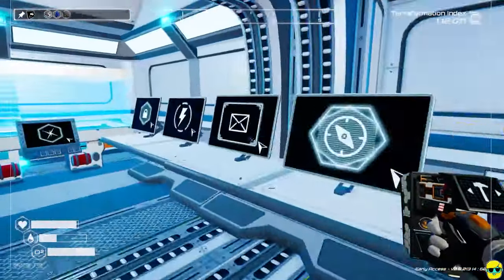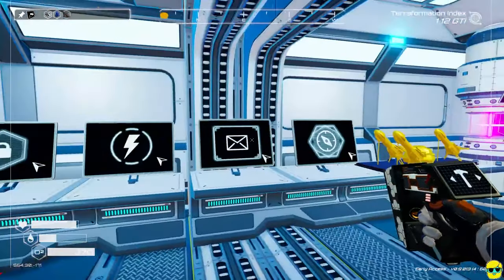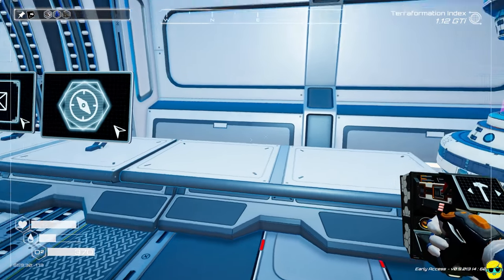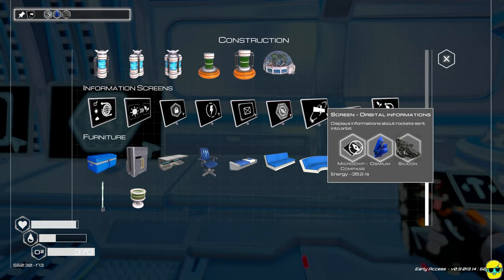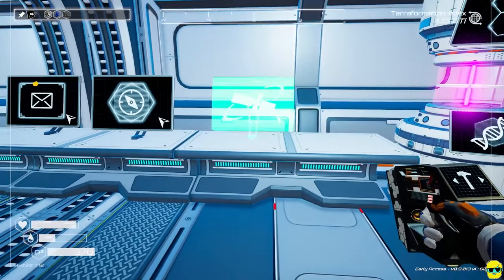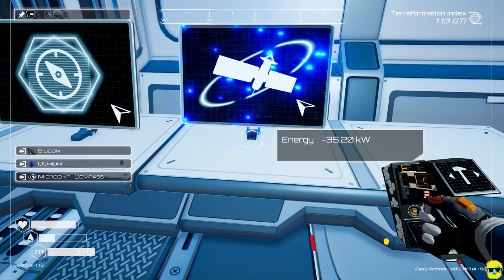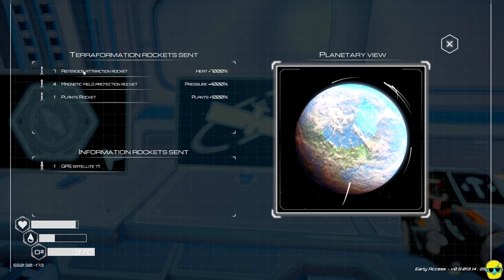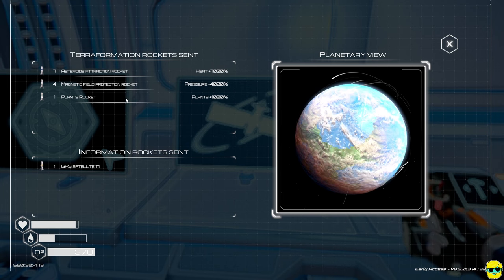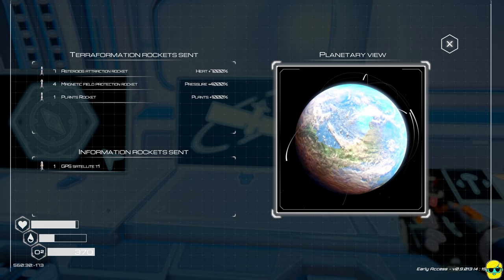I need more counter space, or I just pick these things up — which I'll do. I'll have a separate trophy room. Looks like I've done seven of these rockets, four of these rockets, and one plant rocket. Wow, look at the view! Oh, this is awesome — seeing the planet from space and how it's changing. You see this on the load-up screen, but that's sweet.